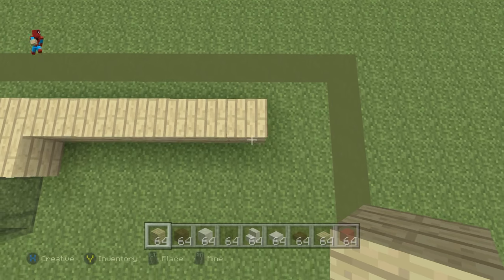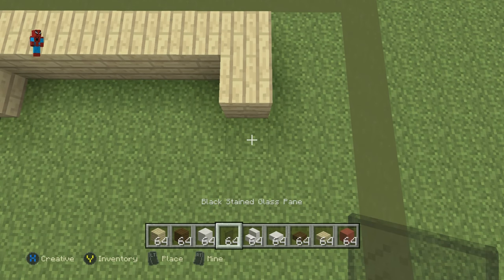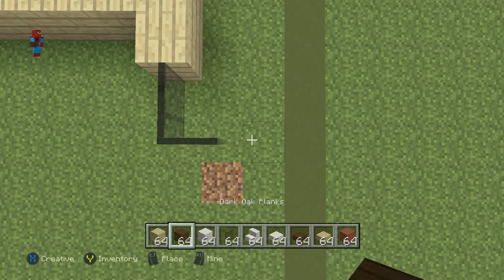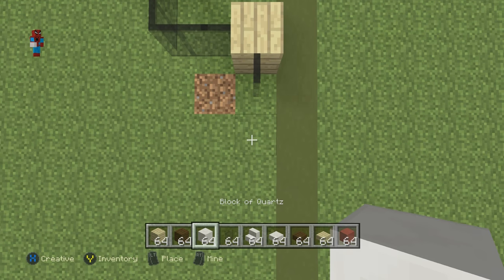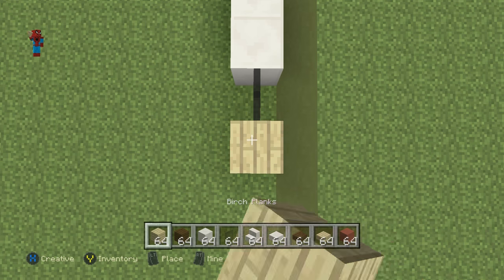From that sixth block move inwards by one, then move inwards by two using the black stained glass pane — one, two. Go right by one, then move to the right by one with the birch wood planks. Come down by one with the black stained glass pane, then three blocks of quartz: one, two, three. Then one glass pane, one birch wood plank.